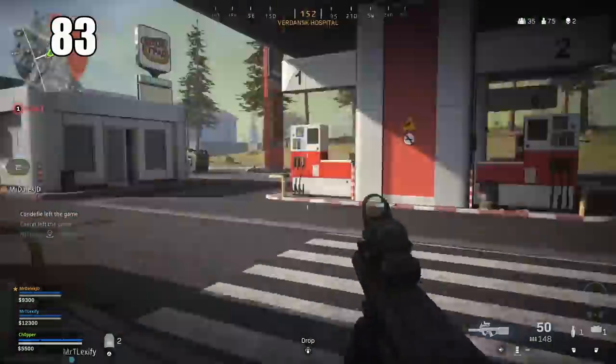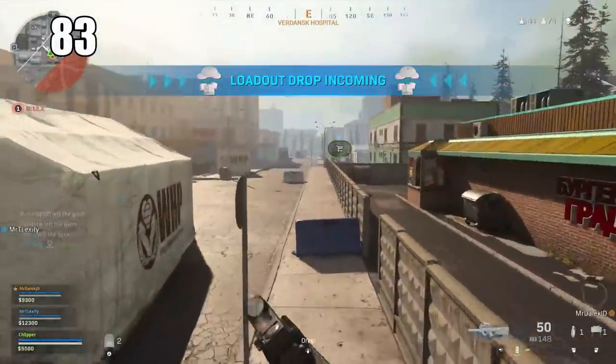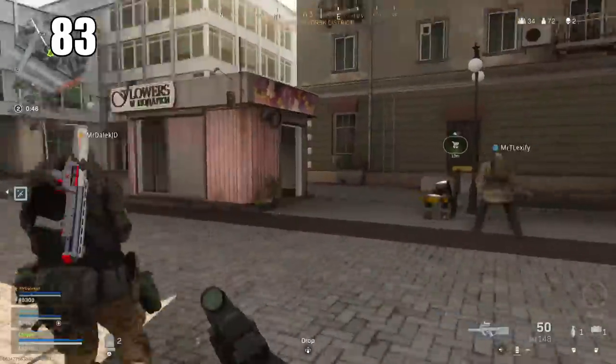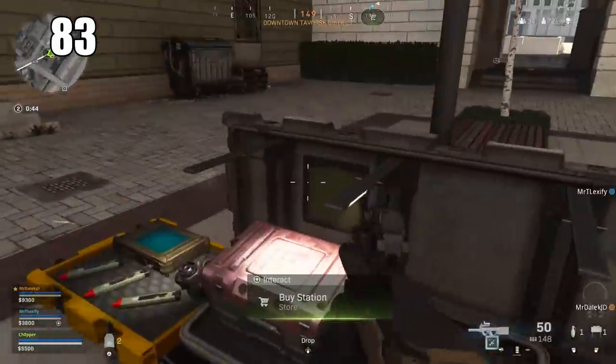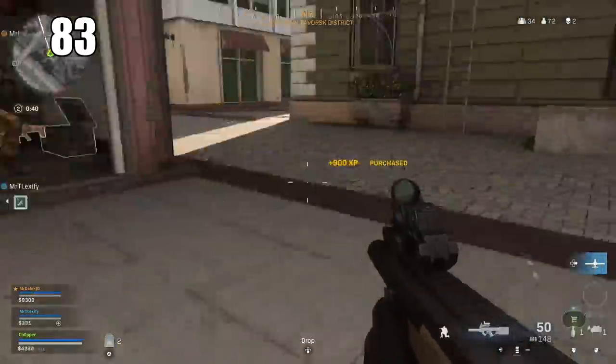Number 83: You can carry up to five extra armor plates on your person at any given time while still having a full set of armor. Effectively, you and your squad can have the three on your body plus five each in your back pocket, so you'll have an absolute plethora to work with.